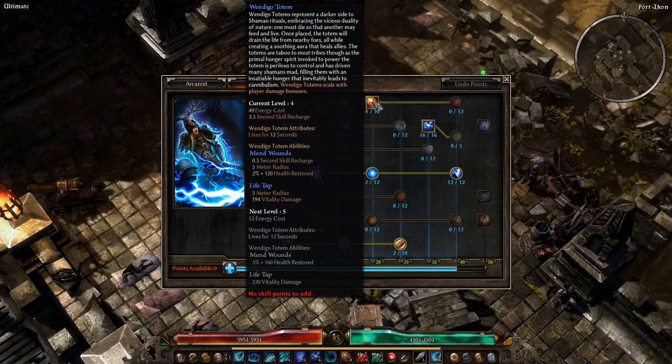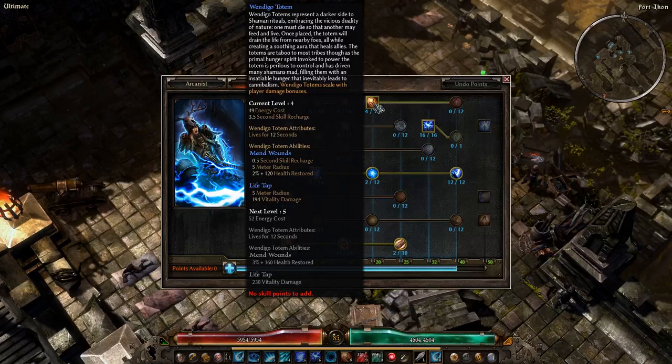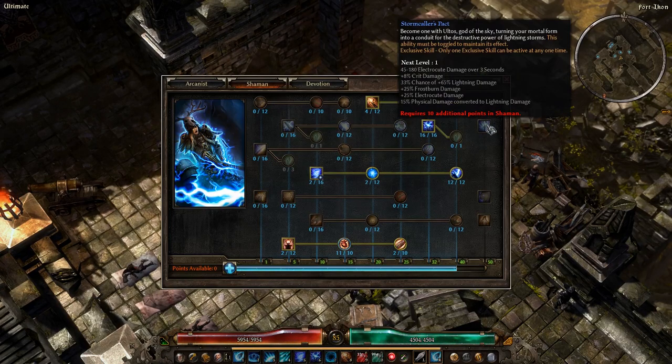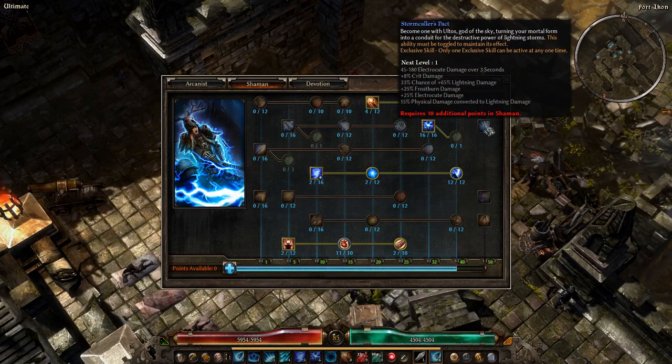For the Druid combination with the Shaman, there are some interesting things going on — similar to the Warlock combo. Wendigo Totem, while it doesn't mesh with your damage types, is a heal you can throw down near you while shooting missiles to stay sustained. Storm Totem does synergize with Panetti's — throw Storm Totems down and they'll lightning bolt everything while you're missiling everything. Stormcaller's Pact increases electrocute damage, which works well with Supercharged. This is actually where I'd specifically recommend Supercharged, because you can stack a lot of electrocute damage between the Arcanist-Shaman combo.